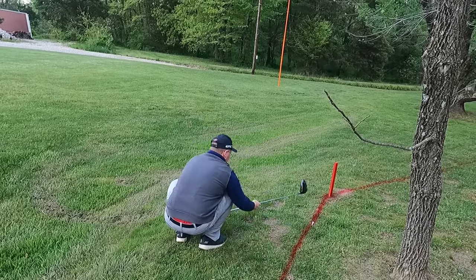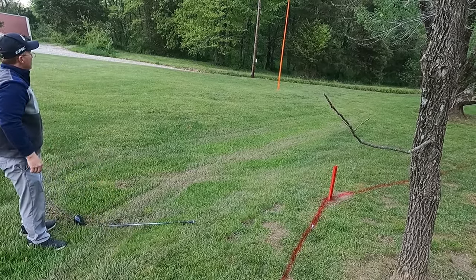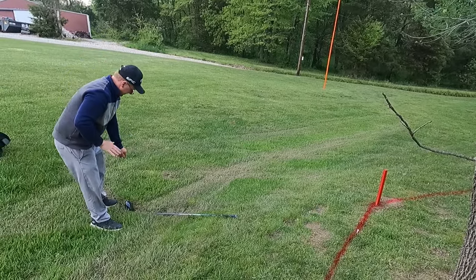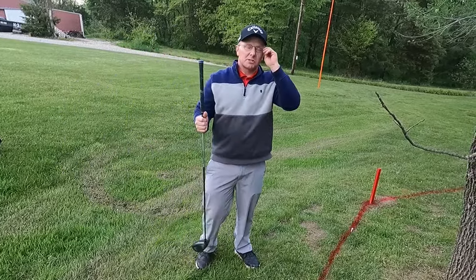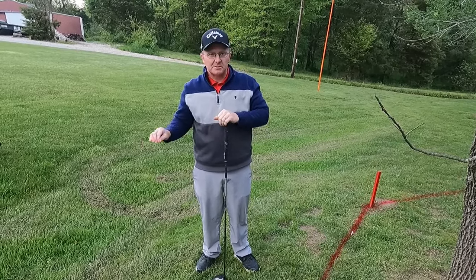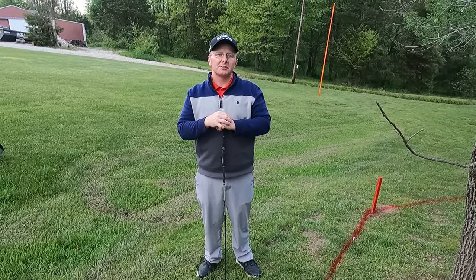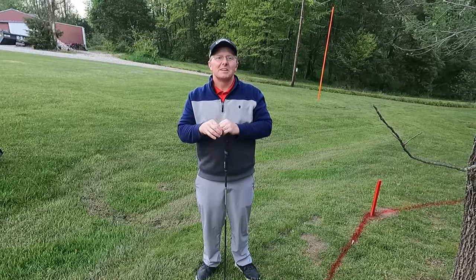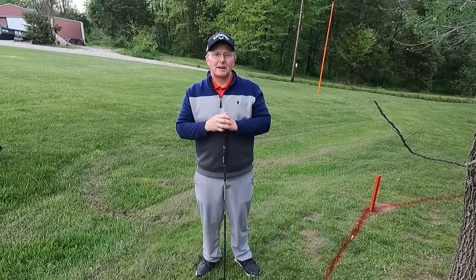I'll roll the driver over and put a tee down where the two club lengths end, making sure I am not any closer to the hole. I'll spray some foot powder lines on the ground to show you what kind of relief area you have to drop in — that's not something you'd do on the course, just put some tees down. You can see with two club lengths it's a pretty big area — a big piece of pizza or pie as we call it.